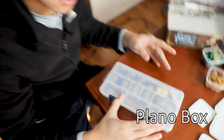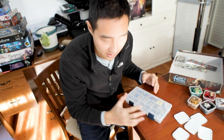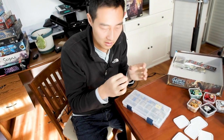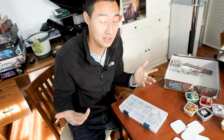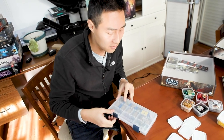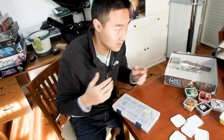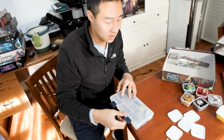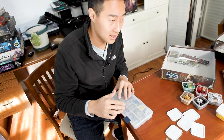Before I open this up - this is a Plano box. These are traditionally for fishing gear, but you can do a really good job using these for little pieces, specifically board gaming pieces in our case. You can find these at Walmart, any fishing store like Bass Pro Shop, or Amazon of course. You could probably find some variation of this at a Dollar Tree, but I wouldn't guarantee it.